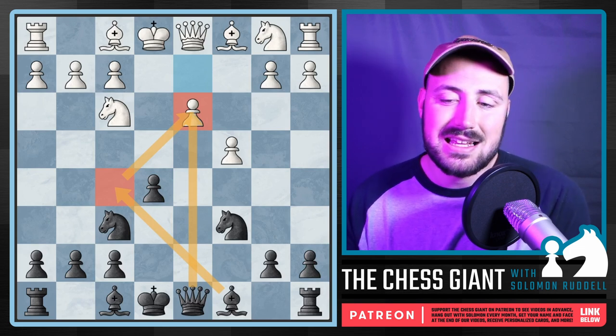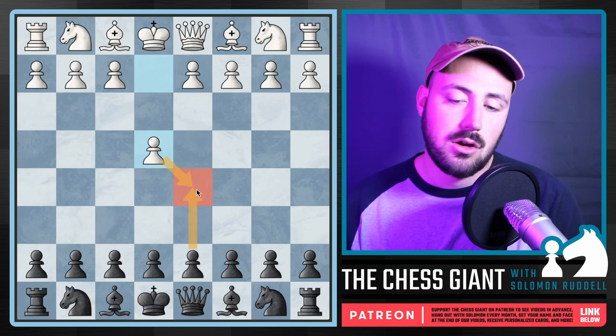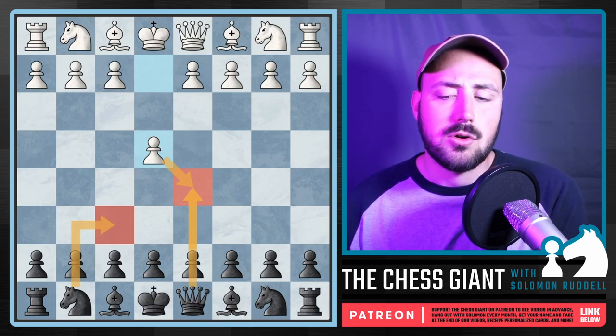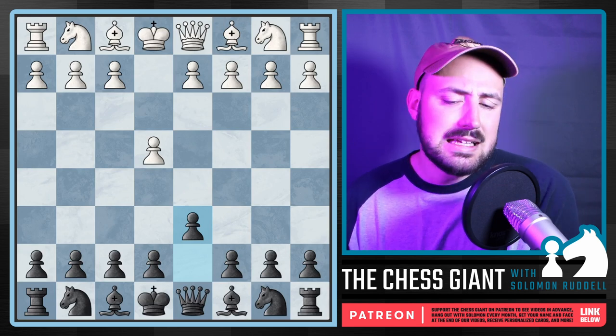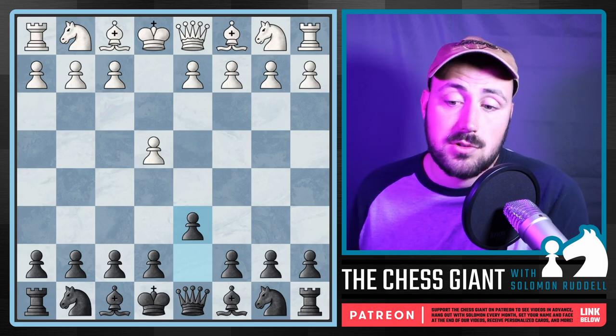So there is the Scandinavian Defense with D5 — if they take, you can go into the main line with Queen captures, or the modern variation with Nf6. What else do we have? The Pirc Defense is also an option. In the Pirc, we don't really care what the opponent does for the first few moves — we're kind of staying in our own lane.